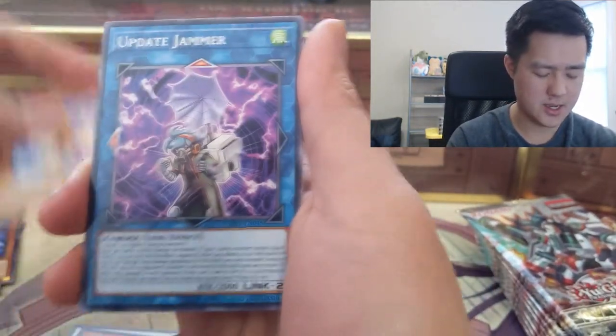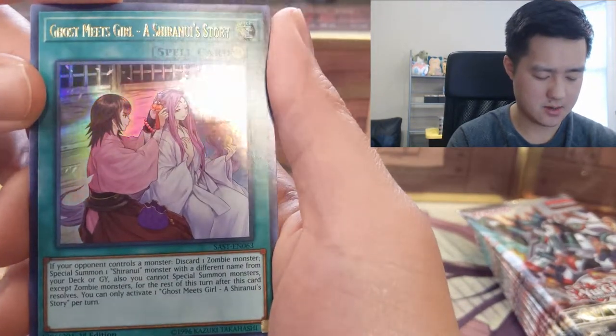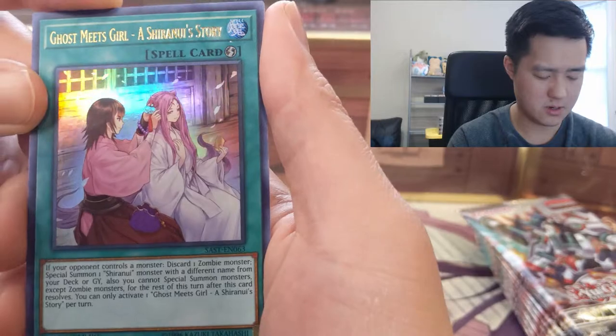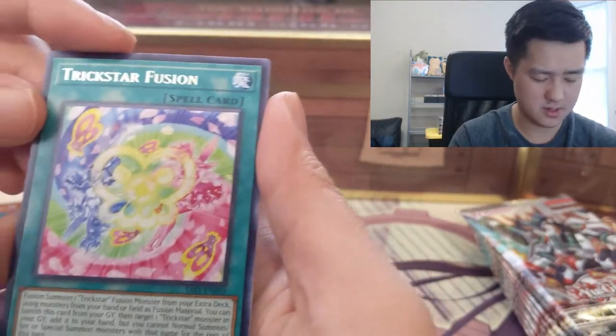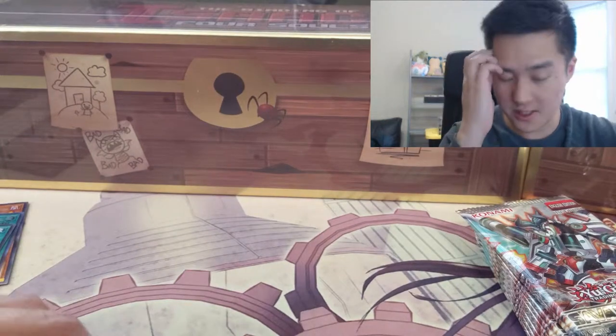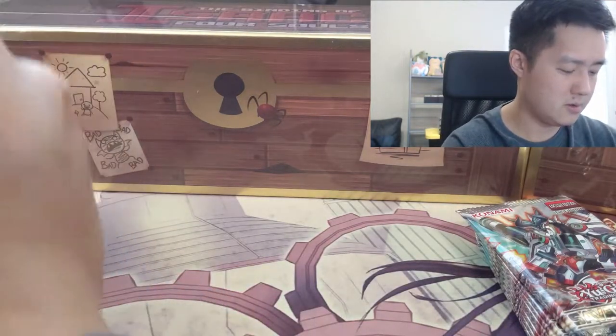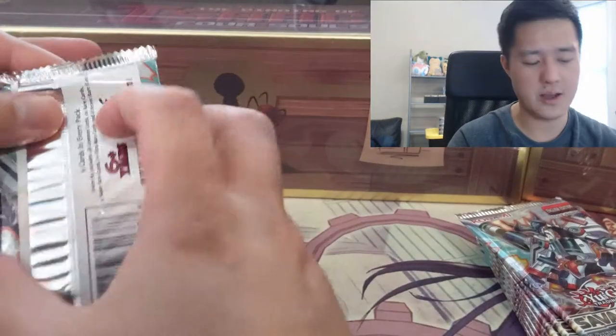Prank Kids. We got Ghost Meets Girl and Trick Star Fusion, so there's still some fusion stuff going on, although a lot of these new mechanics don't require you to have fusion cards.